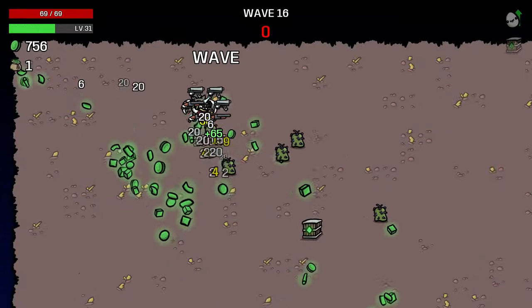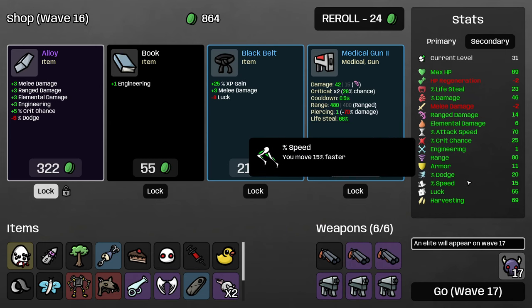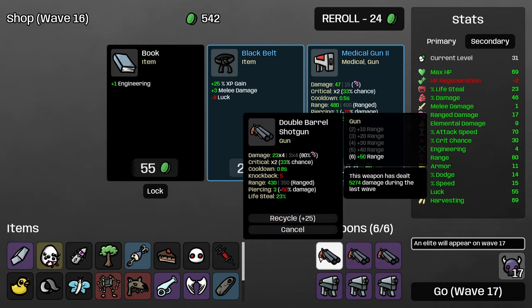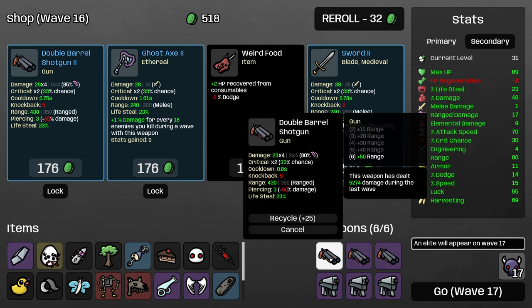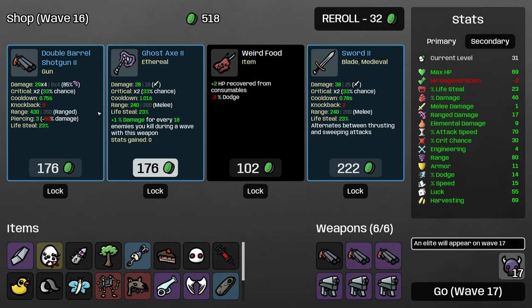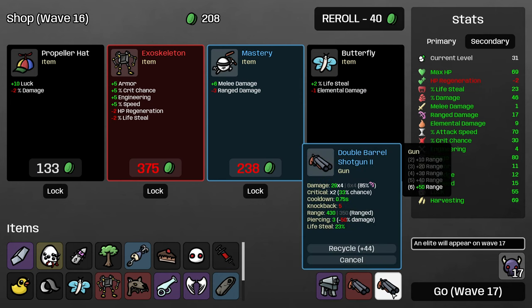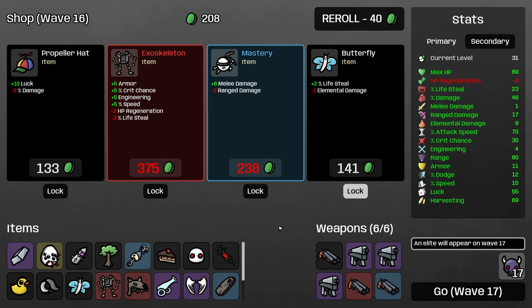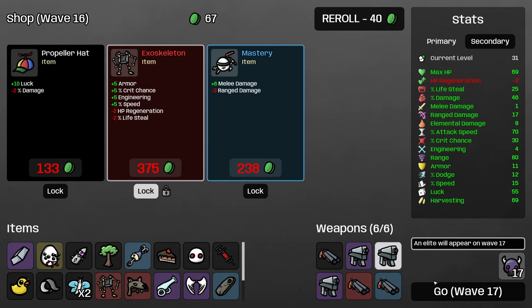There's a loot alien in there but he's too surrounded by his buddies. Let's just continue to grab armor. It's a level two shotgun — typically it's not worth giving up a whole weapon level just to replace with a higher level. If that was a level three shotgun I probably would. I could also just combine and then buy the level two shotgun — I should just do that actually. Let's combine and buy a level two shotgun. We can get to level four weapons. I'll take another exoskeleton and butterfly. I'll lock the exoskeleton and go into this next wave — let's see what elite we get.